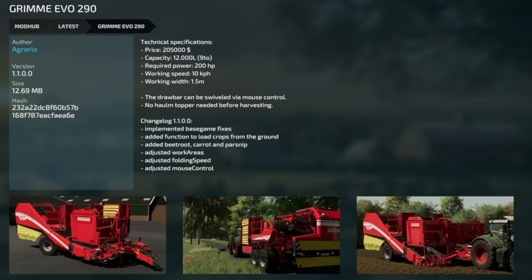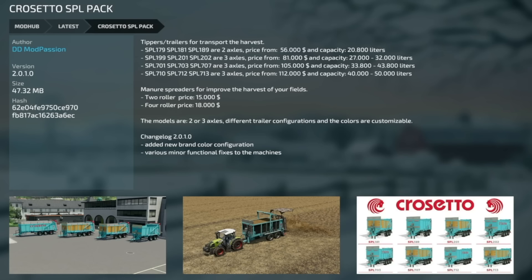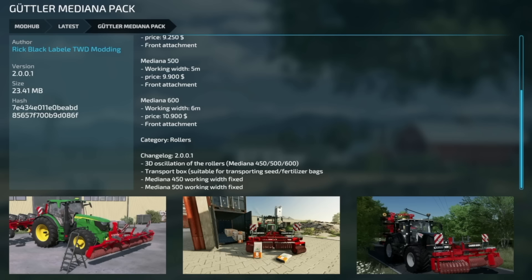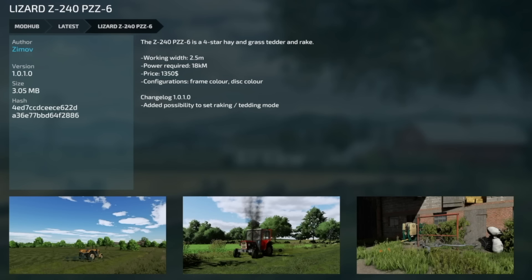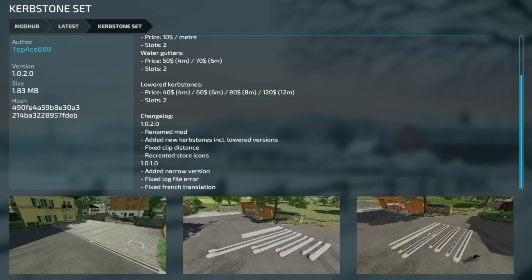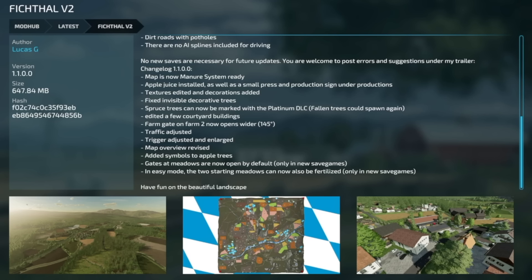Additional updates: Grammy Evo 290 version 1.1 — added base game files, function to load crops from the ground, beetroot, carrot, and parsnip support (likely the first modded harvester supporting these crops), adjusted working areas, folding speed, and mouse control. Cresetto SPL Pack version 2.01 — new brand color configs and minor functional fixes. Gutler Mediana Pack version 2.001 — 3D oscillation of rollers, transport box, and 450/500 compatibility fix. Fixed Lizard Z-240 PZZ-6 version 1.01 — raking or tedding mode added. Curbstone Set version 1.02 — renamed mod, new lowered curbstone variants, fixed clip distance, recreated store icons.